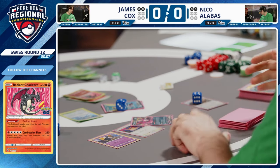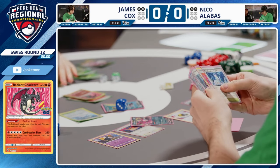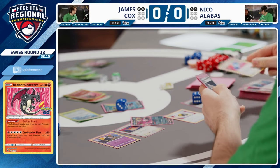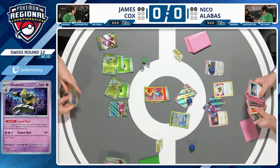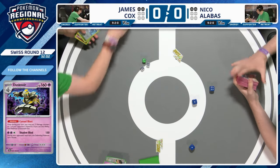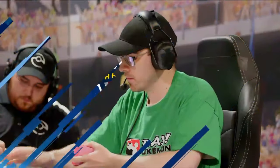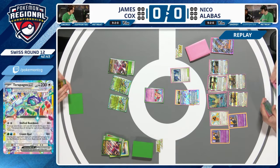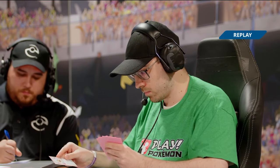Looks like a Dustnoir was ironed up off Quick Search — Nico is going to try Dustnoir KO then knockout with the active. Ultra Ball, Night Stretcher... wait: if there's a Blood Moon Ursaluna in the discard pile, you can recover it, bring it to the active — and that's the game! Blood Moon Ursaluna comes out doing a crisp 240 damage with a similar free-attack ability. Nico closes out Game 1. James had a slow start; Nico closed the door — Nico is one game up at Swiss Round 12.